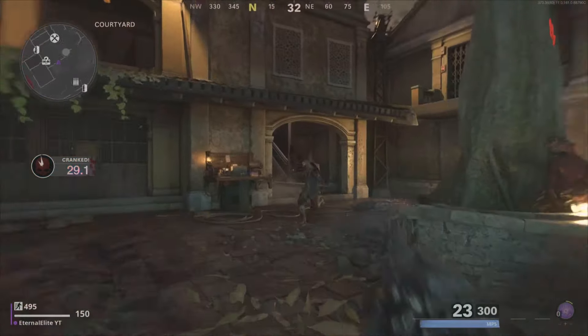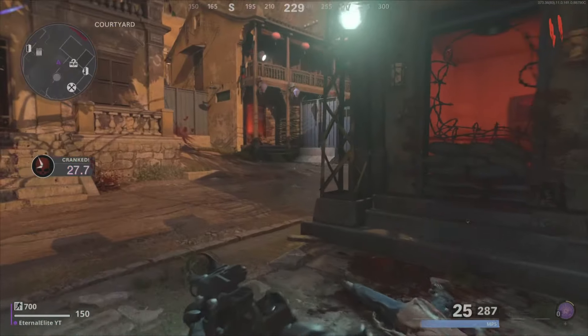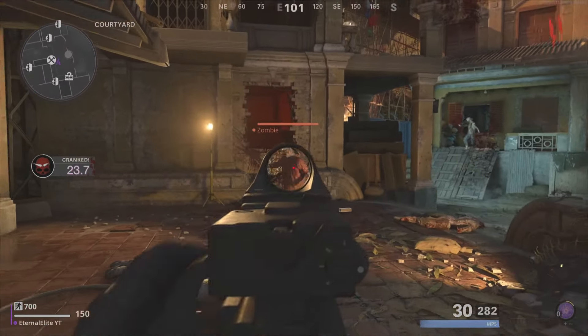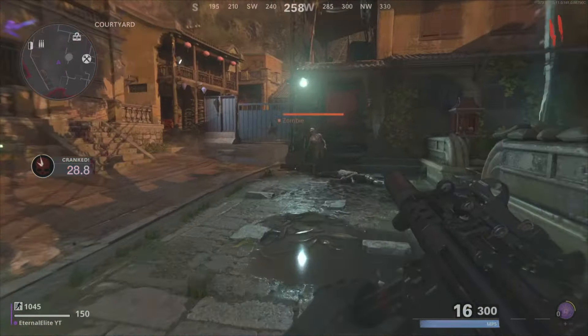Yes, we're in patch 1.18 now. I'm gonna show you one of the best working glitches on Mauer der Toten that I use every time to get my camos, my headshots — everything. It's simply one of the easiest glitches on Mauer der Toten.